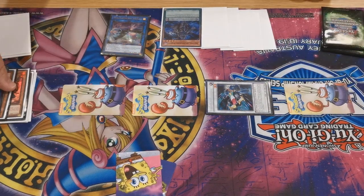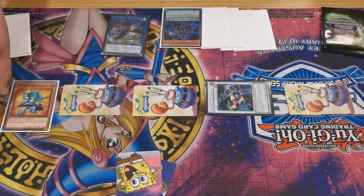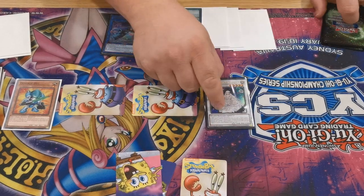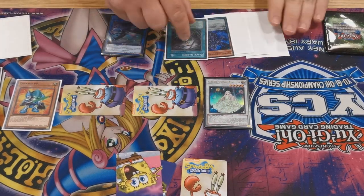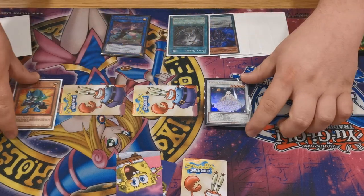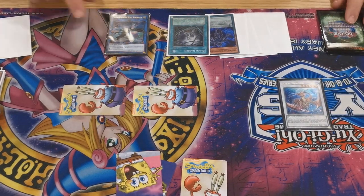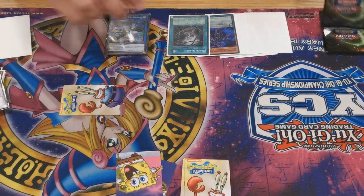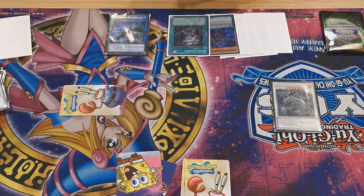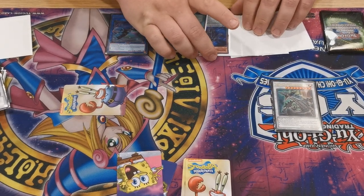O1 Engraved uses its effect to summon itself back. Then Synchro and a token go into Gardener's Maiden; Gardener's Maiden searches Black Garden. Gardener's Maiden and O1 go into Coral Dragon. Coral Dragon and a token go into Ravenous Crocodile, and you draw two cards — one from Ravenous Croc and one from Coral Dragon. So you've already got three cards plus the ones you've searched.